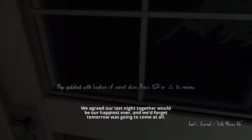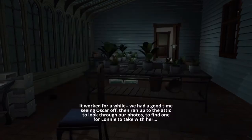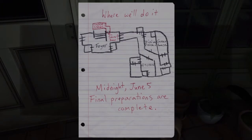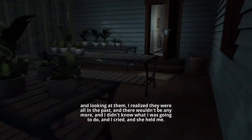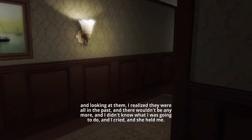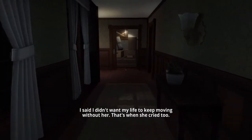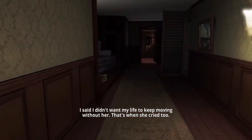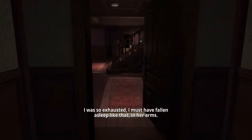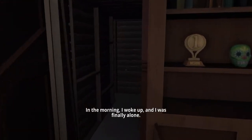We agreed our last night together would be our happiest ever, and we'd forget tomorrow was going to come at all. It worked for a while — we had a good time seeing Oscar off. Then ran up to the attic to look through our photos, to find one for Lonnie to take with her. Looking at them I realized they were all in the past, and there wouldn't be anymore. And I didn't know what I was going to do. And I cried. And she held me. She said she knew it was hard but life would move on. I said I didn't want my life to keep moving without her. That's when she cried too. I was so exhausted — I must have fallen asleep like that, in her arms. In the morning I woke up and I was finally alone.